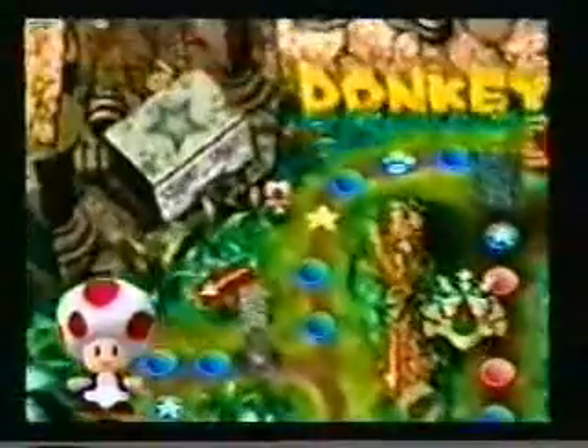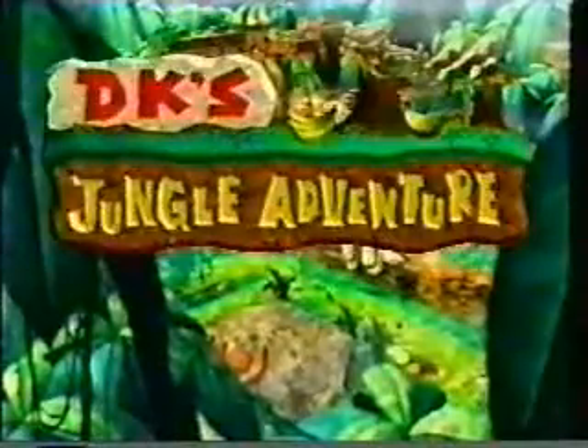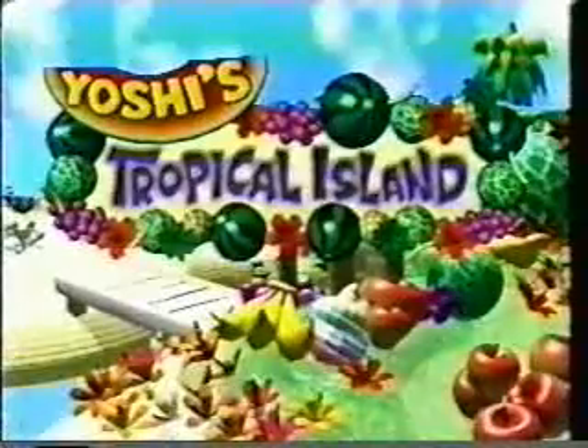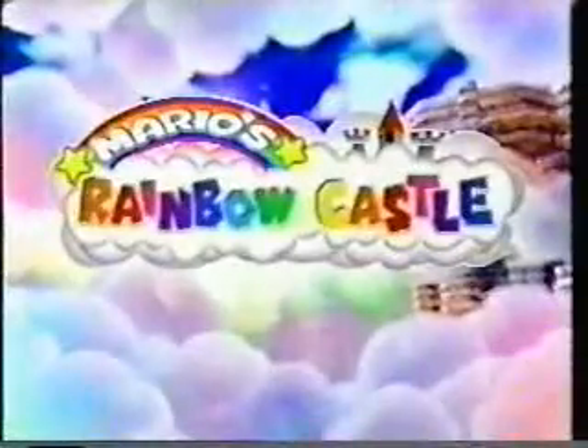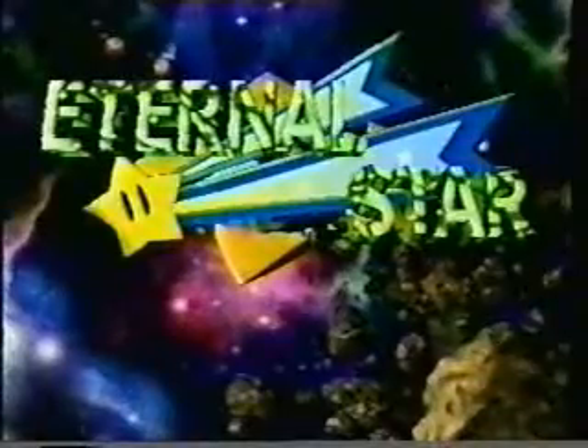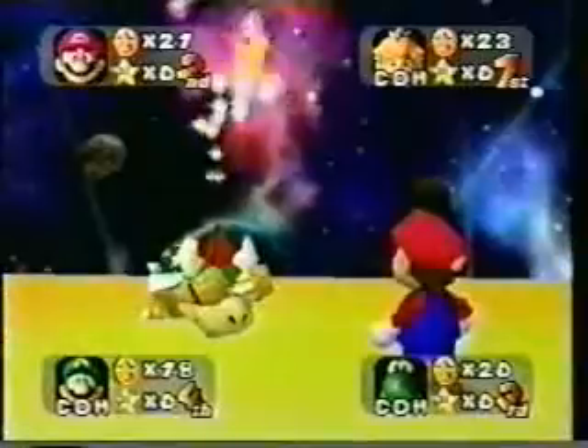¿Sabías que hay dos tableros extras en el juego? El primero de ellos es Magma Mountain Board. Para obtenerlo, juega primero usando 20 turnos en los 6 tableros normales. Haciendo esto, podrás comprarlo por 980 monedas. El segundo es Eternal Star Board. En este caso, solamente tienes que juntar las 100 estrellas y automáticamente aparecerá. Por cierto, en este tablero las reglas cambian un poco, ya que Koopa es sustituido por Baby Bowser. Y para conseguir una estrella, tendrás que jugar una apuesta con él.